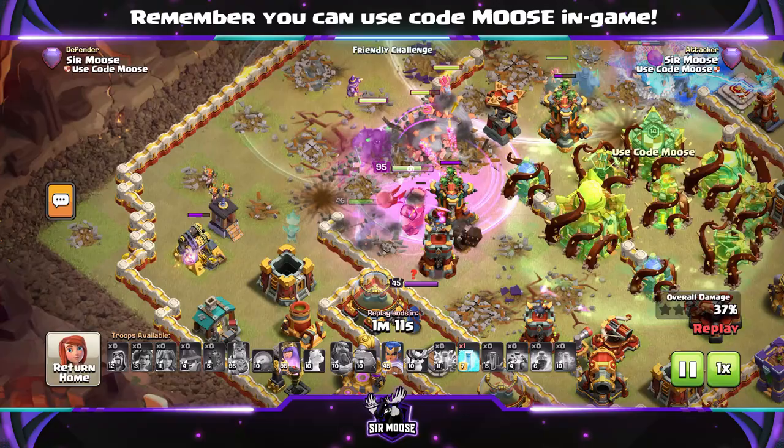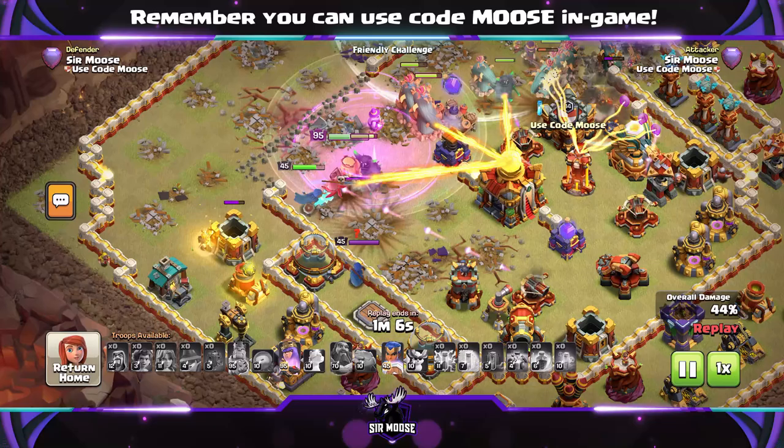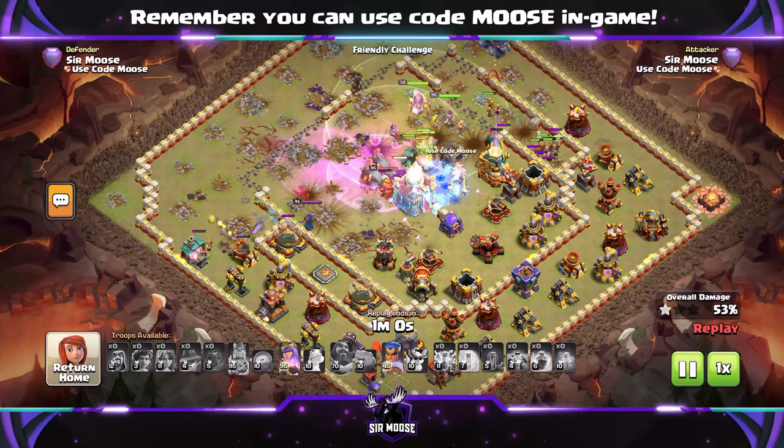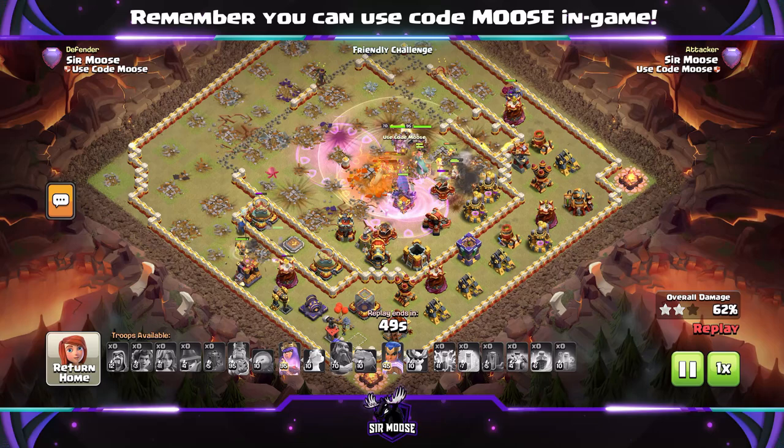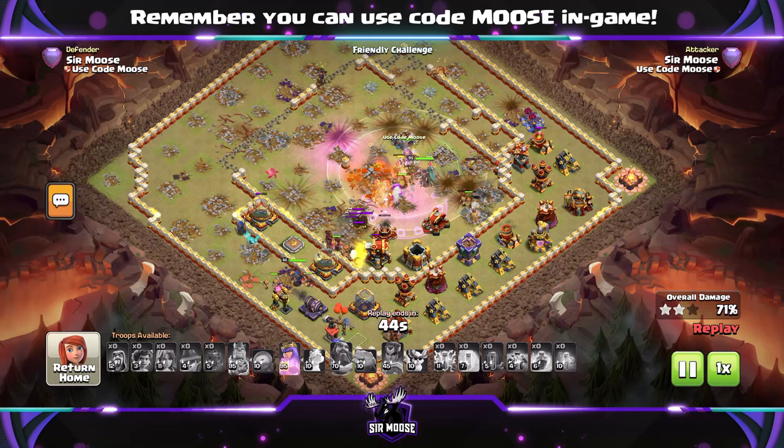So I just wanted to compare the different sort of spam attacks with Angry Jelly. I do think it's a good combination if there wasn't the Phoenix. But because of the Phoenix, I would say no to Angry Jelly with the King. But on some bases, you can get a lot of value — send the King in, take out a corner of the base, there's some nasty defences there, use the Giant Gauntlet, etc. So on the next replay, we're going to be using Angry Jelly with the Queen, which I think is a better combination. Probably the best combination that people think about is the Grand Warden with Angry Jelly, which is good as well.